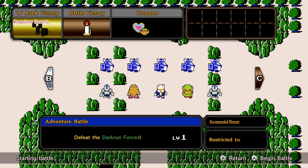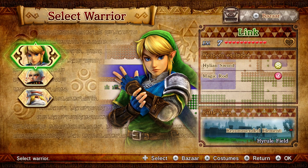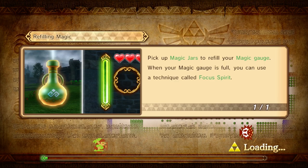Level 1. So this one says defeat the Darknut forces. I don't know what that means, but it says there's a treasure for Link, so I want to try that. I also don't know what the whole Search Level 1 stuff means — I have no clue. Let's try using the Helion Sword again, because I haven't used that in a while. We have a lot of swords, quite a lot. This one has a star, so it has higher strength, so it's probably best to just use that one.